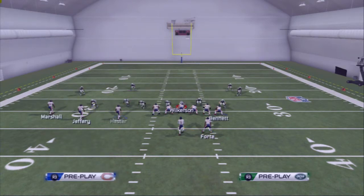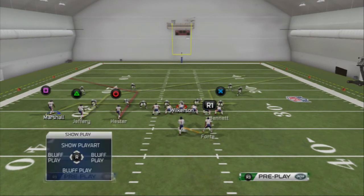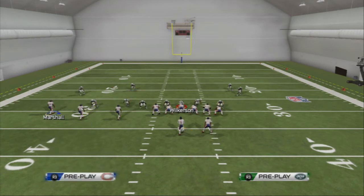One of the most effective ways to beat zone coverage is to have a flat, a corner route, and a streak. We can do all of that from this formation. Our base play is the PA slot corner. It's our base zone beating play.